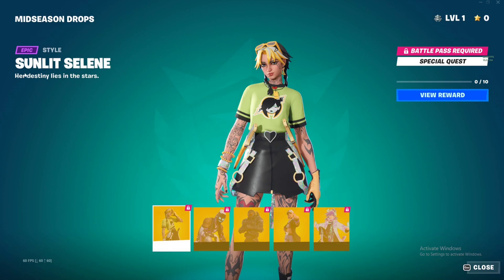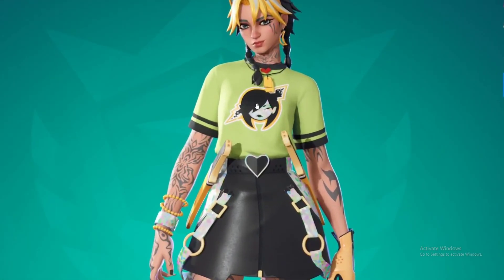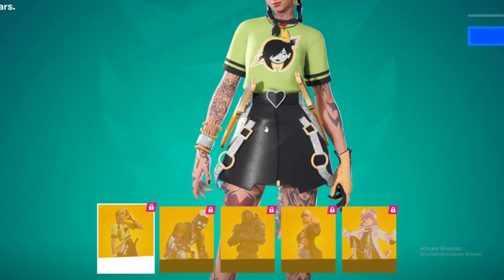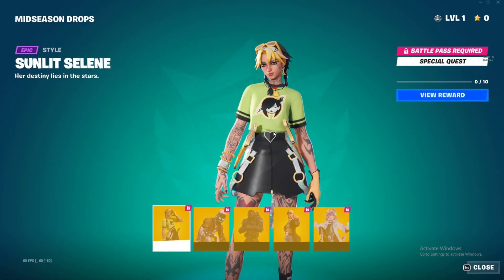So the first one is going to be the Sunlit Celine. This is Celine right here and this is her Sunlit edit style. It's absolutely beautiful — it's a little bit casual but it has so much swag. I'm absolutely astonished. We've got tattoos all over the legs, so yeah, that's the first one.